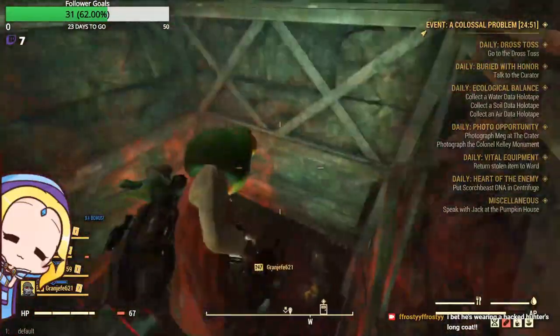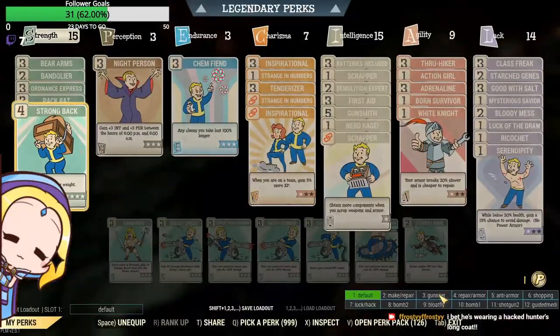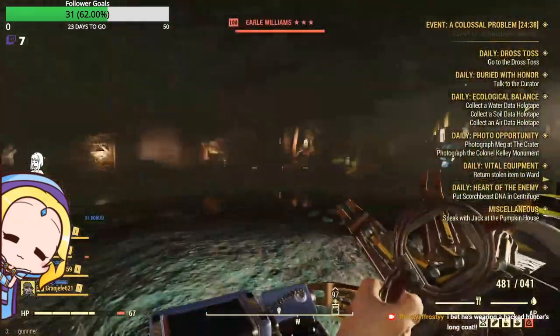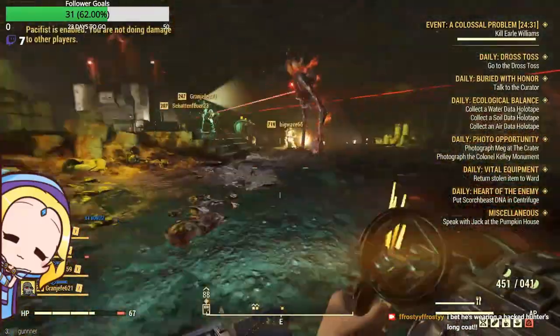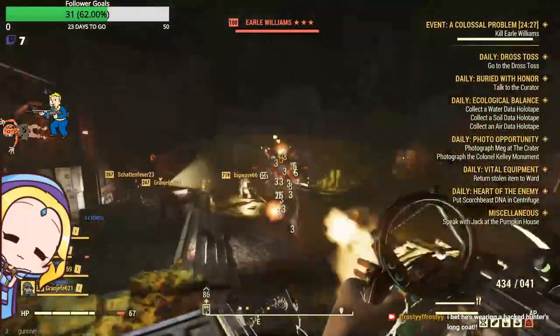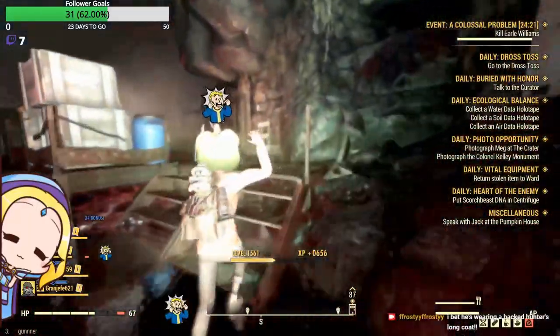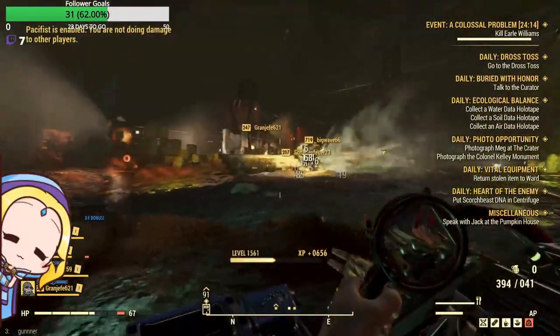The mechanics of how instances work is very unique and random in Fallout 76. From past experiences, it shows that you and your team can only enter an event instance such as a Colossal Problem together. Hence, if you want to be in the same instance with your friends, you can only rely on being in a party of three friends or be lucky enough to be matchmade into the same instance.